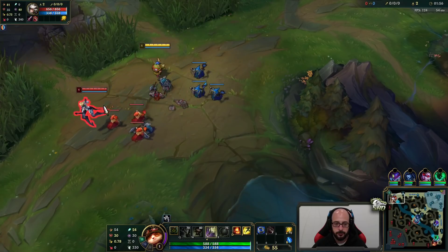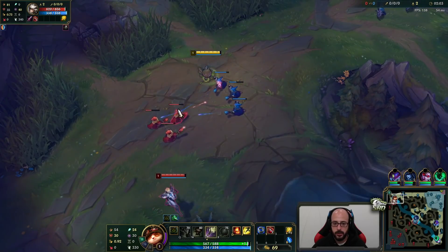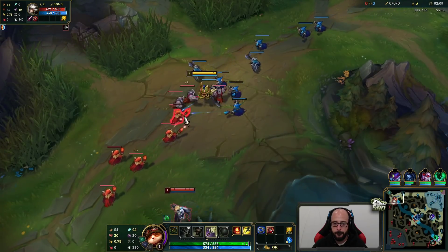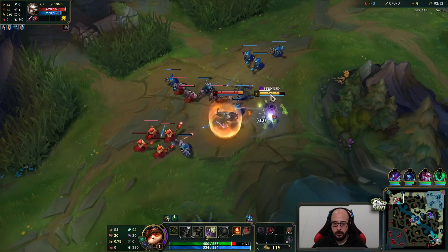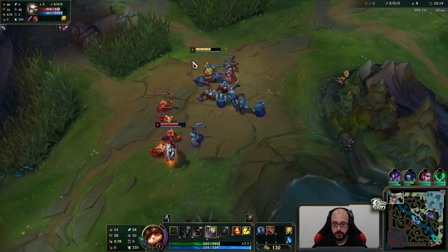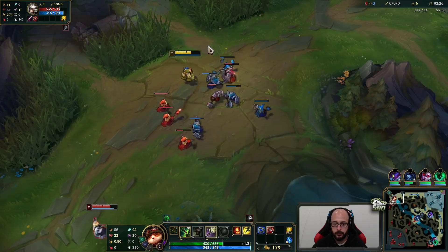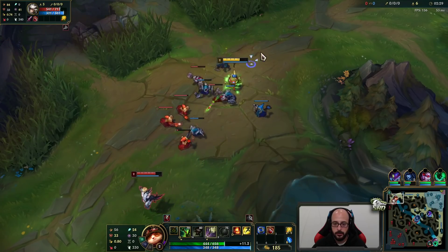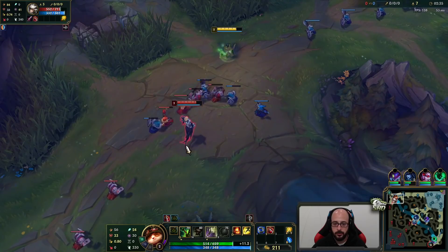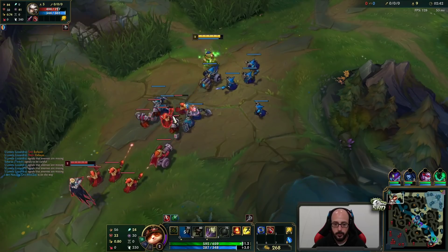This is going to be a tankier style, we shall see. Their jungle started topside, so I've got to be a little careful here. I took E first — that's different. I'm just nervous that their jungle is going to come here. I should pop a potion. Is he only going to trade around his shield? That'd be kind of smart. He's playing quite safe.